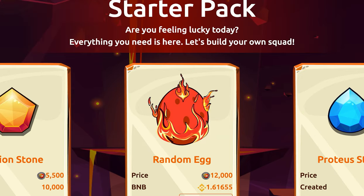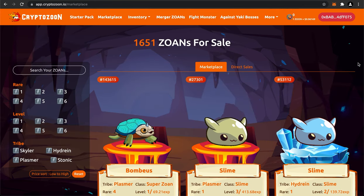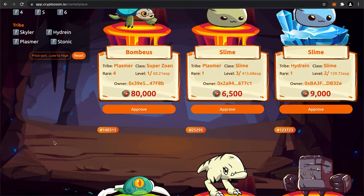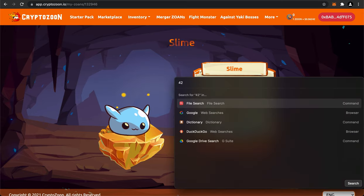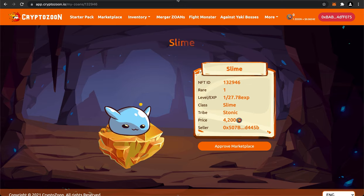So if you're poor like me and can't afford a random egg, we can jump into the marketplace. As you can see in the marketplace, there are quite a few Zoans on sale. Right now there are 1,651 Zoans for sale. You can sort them by price, which helps if you're looking for a very cheap Zoan. It took me a while to find a cheap one - this is a slime priced at 4,200 Zune tokens, which at about 0.641 per token works out to around 252 dollars. We'll need to go buy 4,200 Zune tokens.